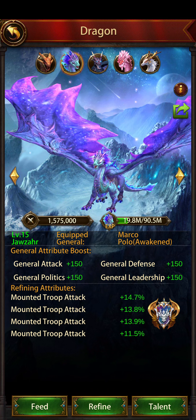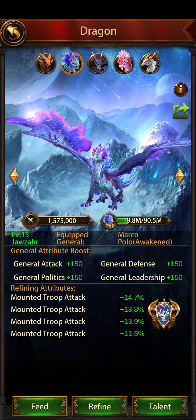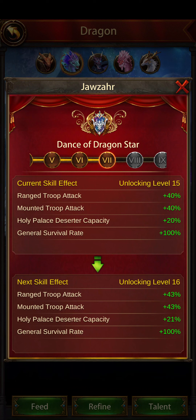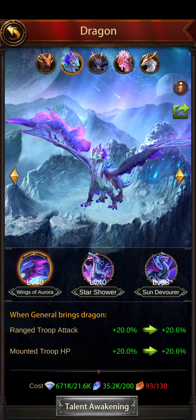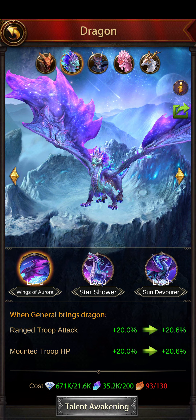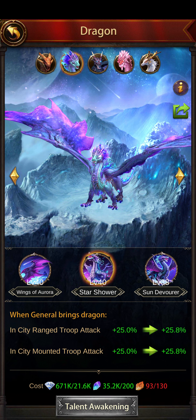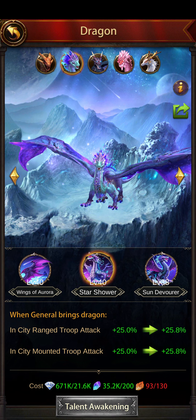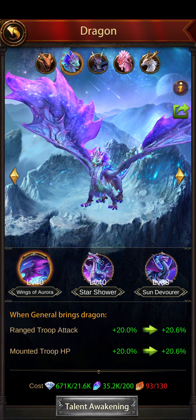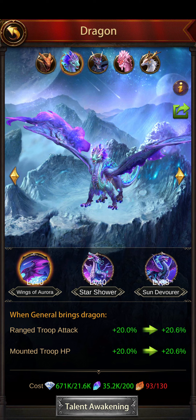Javzar is a strange one. Evony sometimes releases new dragons without any clear direction - it's a mix of things. When Javzar came out, as you can see, he's got range attack and mounted attack, so you can't technically use him purely for either. Going into his talents, you get range attack, mounted HP, and then on the second one you have in-city range and in-city mounted.